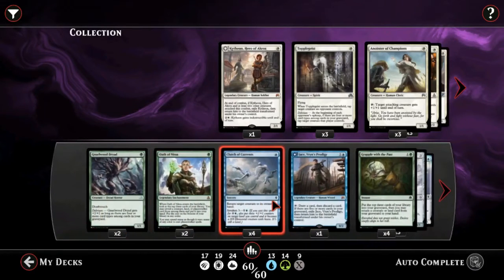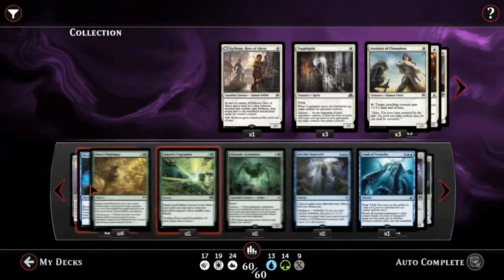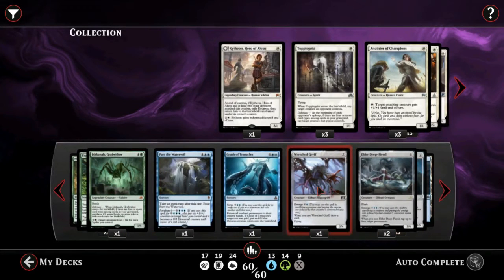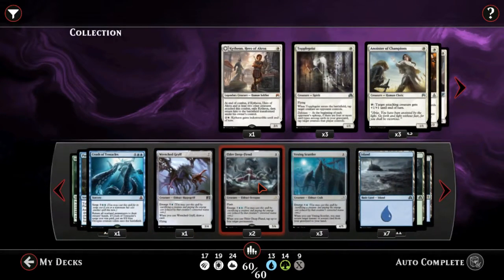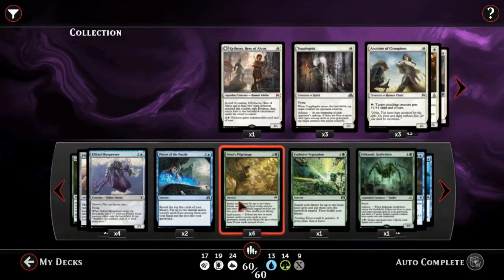There's some silly stuff you can do. One thing is you can activate Crush of Tentacles with these one-drops, and they're decent tempo plays anyway. Two, you can actually Grapple with the Past to get Vexing Scuttler, then play Vexing Scuttler to get Grapple with the Past back — that's like a huge delay tactic. You can also Grapple with the Past to get Elder Deep-Fiend and then flash in Elder Deep-Fiend all at instant speed.